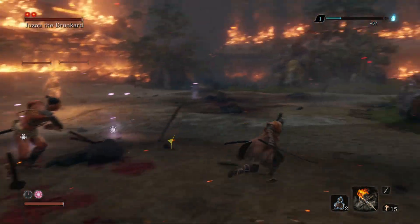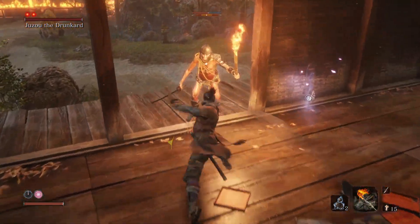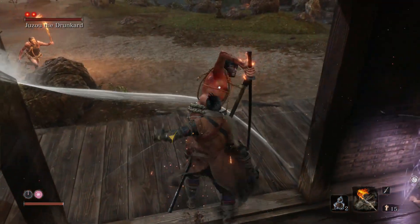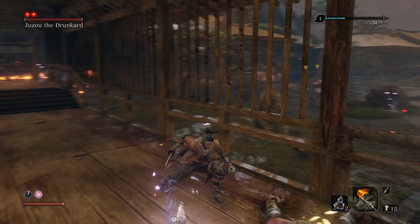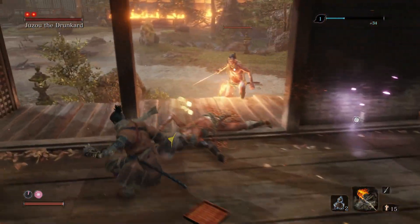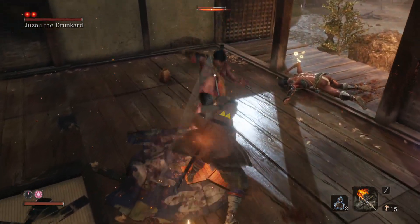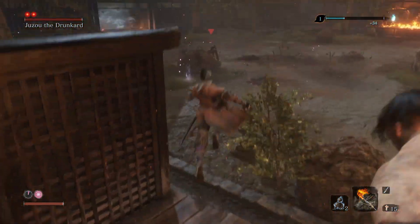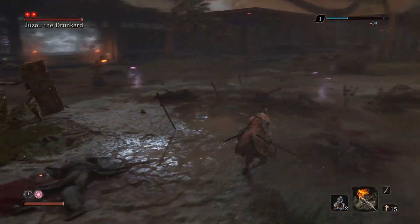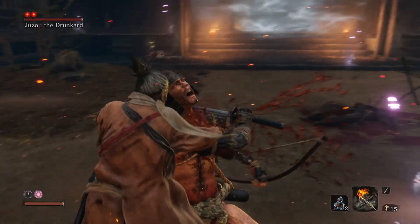So this boss has a lot of adds that you can deal with. I prefer to run back into this room here and take them down one by one. I ran through here at first to take down the shield guy. I didn't attack Juzo himself as I found it was a little bit difficult to get that first attack in on him, but it is possible to take out one of his health orbs there. I would recommend doing that if you have the skill, but I just went for the shield guy because I wanted to take down all of the adds before fighting him.